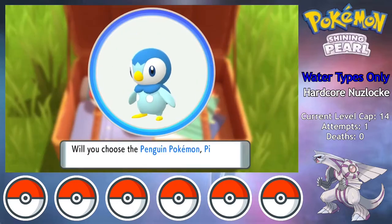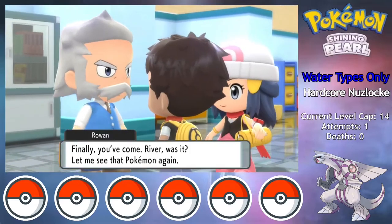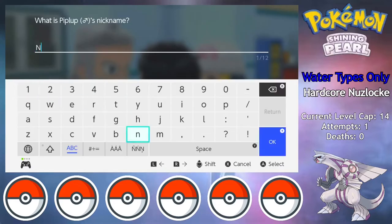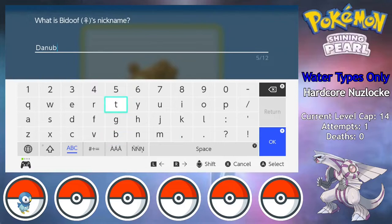The game kicks off with Piplup as my starter. After taking out the Starly that assaulted us, I made it back to Professor Rowan, who gives me a Pokedex and the opportunity to start the very obvious naming scheme for my team of water type Pokemon. I quickly find myself a Bidoof, who will eventually be used as a water type Bibarel, but for now is just moral support.